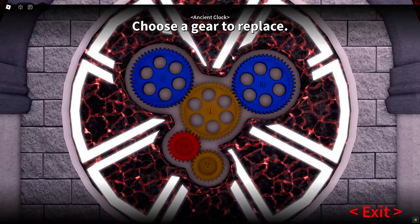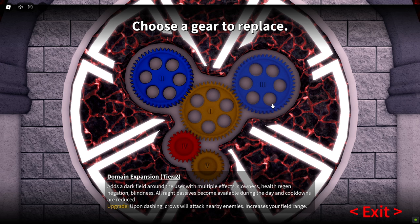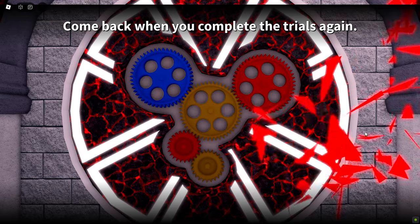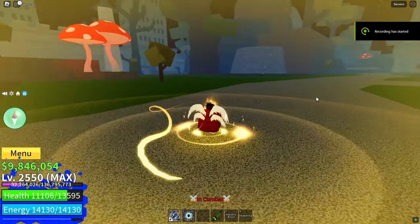Remember, if you pick the wrong gear upgrade, you can't change it — but you can switch between blue and red gears. And if you are very good at bounty hunter, then pick the blue gear upgrade in all races.